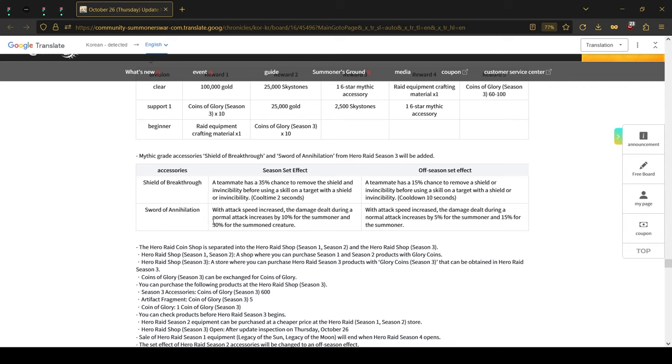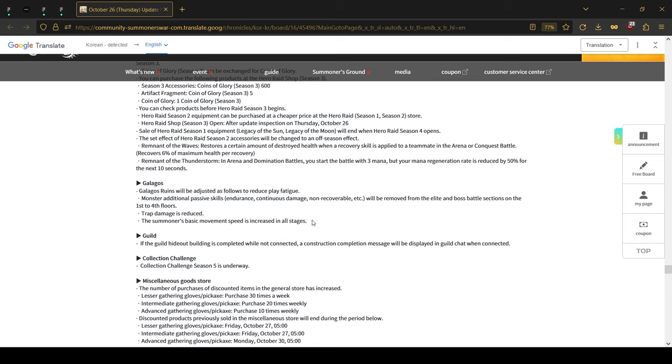The second set is actually probably the first PvE set we have. With attack speed increase, the damage during a normal attack increases by 10% for the summoner and 30% for monsters. Once the season ends, that damage is cut in half — 5% for summoners and 15% for monsters.